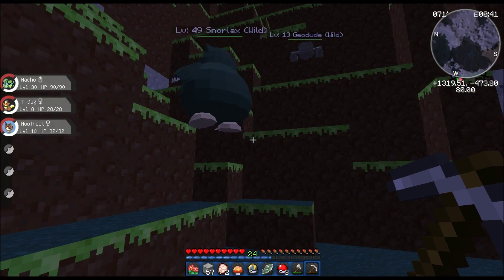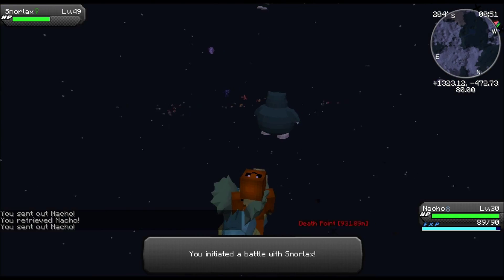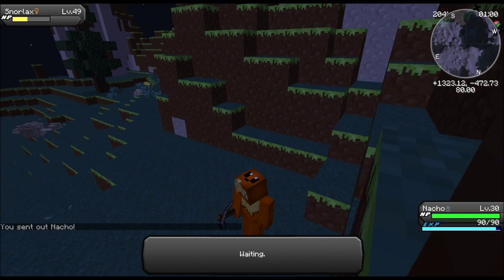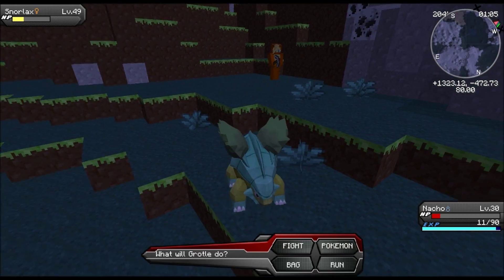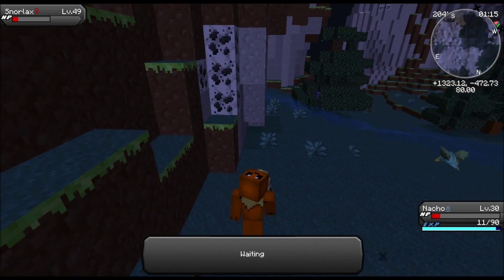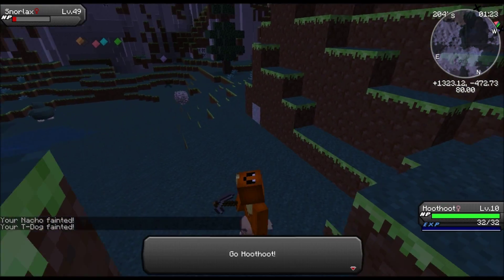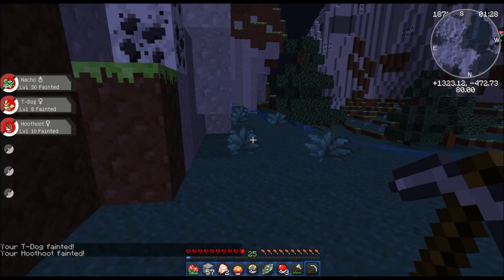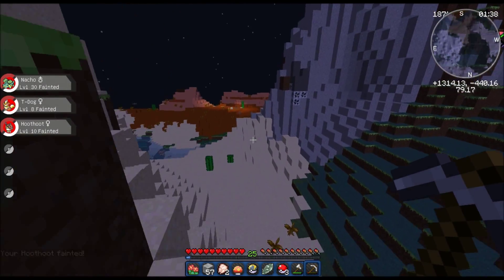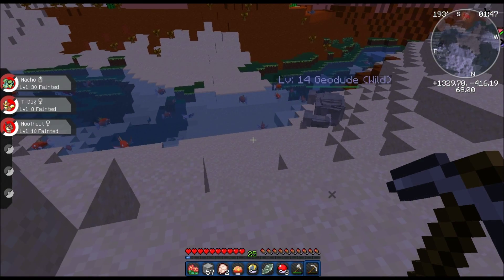I'm going to challenge this Snorlax right here, that I'm probably going to fail against. Kapow. Mega Drain. Oh god, I'm not liking this. Bite. Belly Drum — that helped a lot. Chip away kind of got me down all the way. Come on, T-Dog, I know you can do it. Hoot hoot, I'm counting on ya. Damn, that was so close — I feel like we should've won that. Anyway guys, thanks for watching. Did I just see something down there? Never mind. See you guys next time!